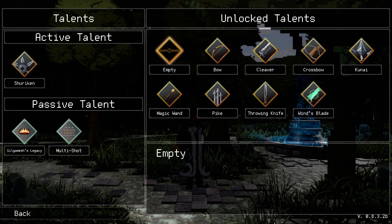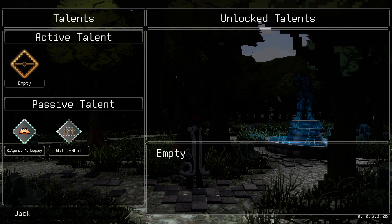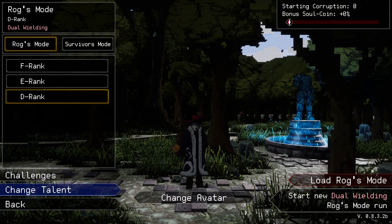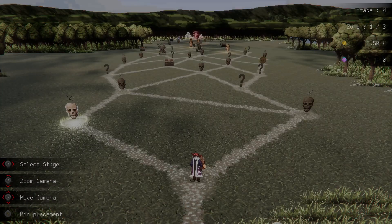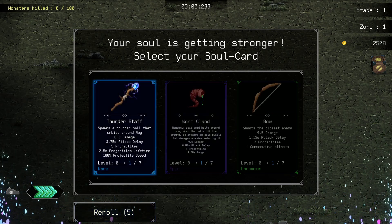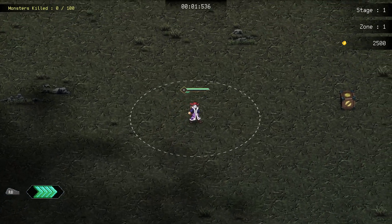Talent-wise we're going to go nothing, because I want to try and get an explosive vial, shaman staff, or katana really. We're going to back in and out until we get some decent options. Reroll — katana, lovely, there we go.